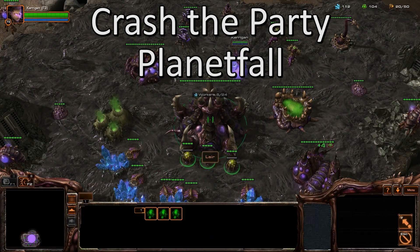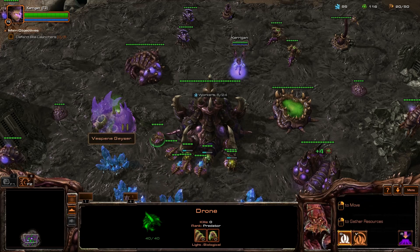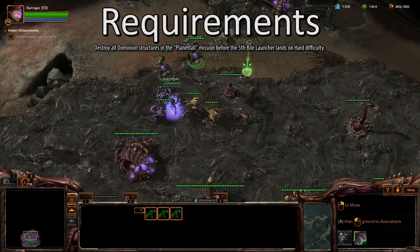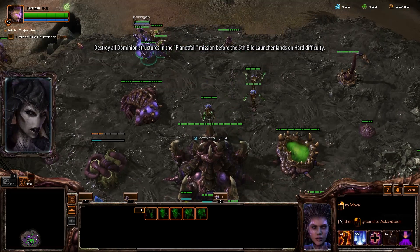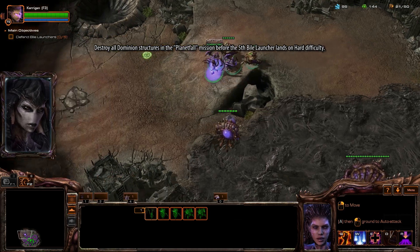Hello, ladies and gentlemen. Gabesta here today, and we're looking at the Crash the Party achievement, which is part of the Heart of the Swarm Mastery achievements. This requires that you destroy all Dominion structures in the Planetfall mission before the fifth Biolauncher lands on Heart difficulty.